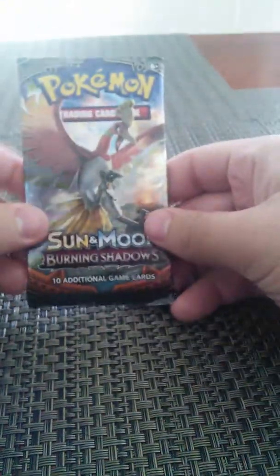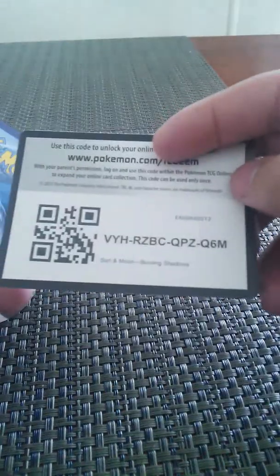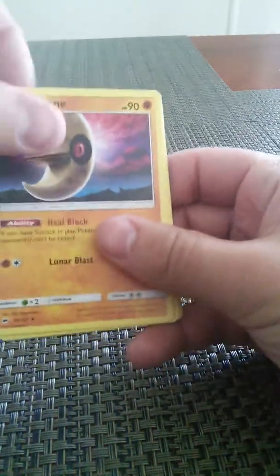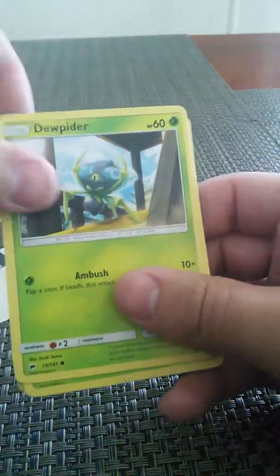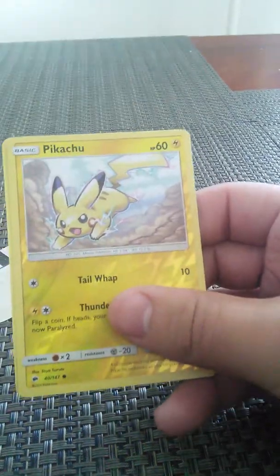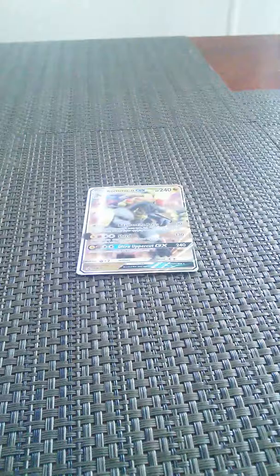Alright guys, last pack — Burning Shadows. Another green code card. We got Grass Energy, Lunatone, Clefairy, Charmeleon, Noibat, Dewpider, Tangela, Rhyhorn, Riolu, a Reverse Pikachu, and a Toxicroak. Alright guys, that's it for today. Thanks for watching. Later.